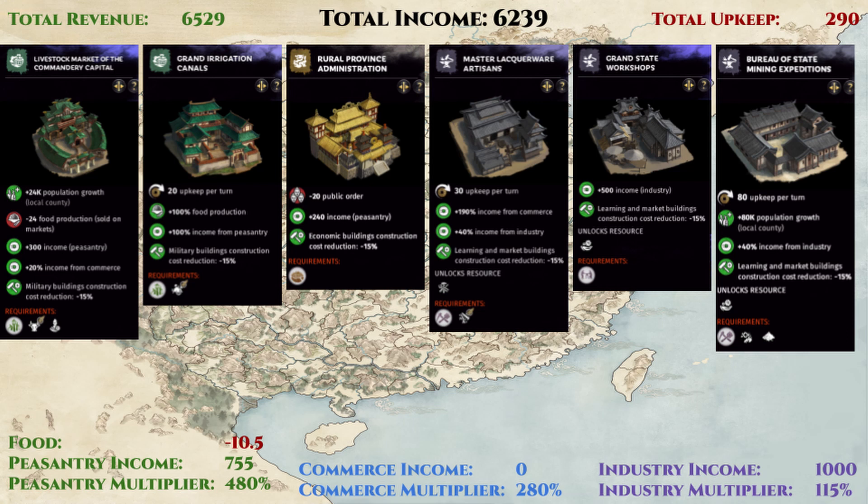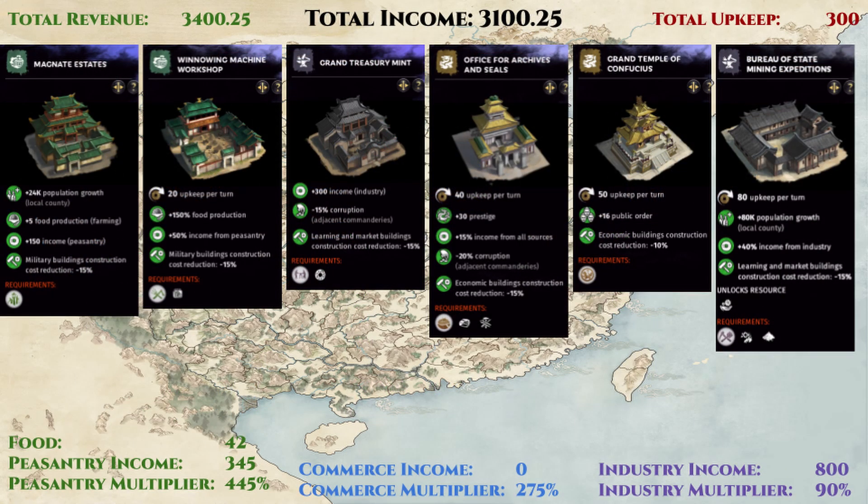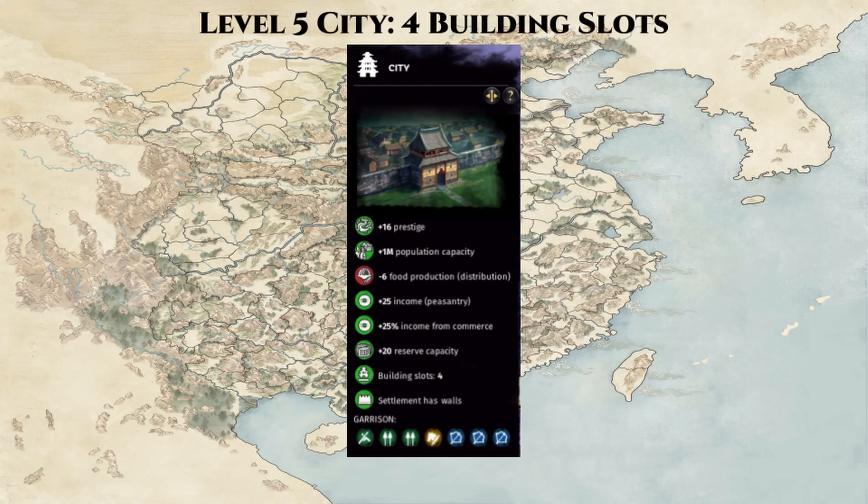So maybe we should take a step back and reconsider Yangzhou as more of a low-maintenance, food-producing, corruption-fighting utility commandery. First, we can shift the livestock farm to the more food-focused option as shown here and rebuild our regional city so that we now have minimum public order issues, 35% corruption deduction to Yangzhou and surrounding commanderies. We are also now food-producing with 42 additional food per turn as we switch the land development back to farming-focused. Income is still decent here at 3,100 gold per turn, but we can actually do more with less. Let's downgrade our commandery all the way back to a city with just 4 building slots. This build is just for the situation where you decide to not go for income on Yangzhou and do a utility build and just keep it at the city level.